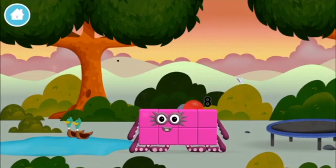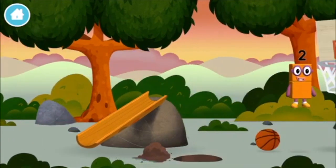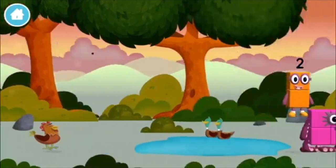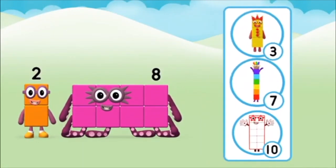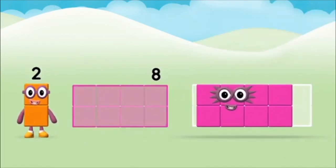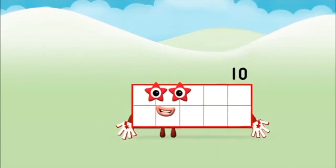Great! You made number block ten! You made a new number block! The number block was hiding behind a tree! Which number block do you think adding these together will be? Well done! You were right! Eight — can you add the number blocks together? Eight, eight. Two. Two plus eight equals ten. That's it! Eight — you made number block ten!